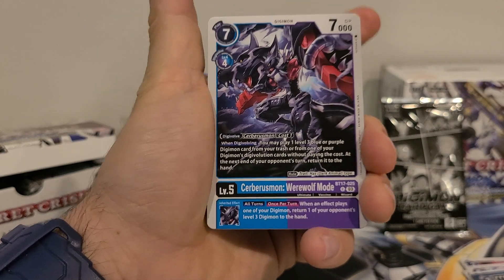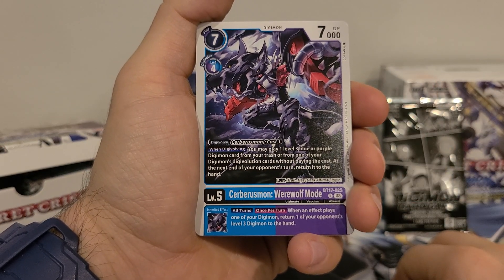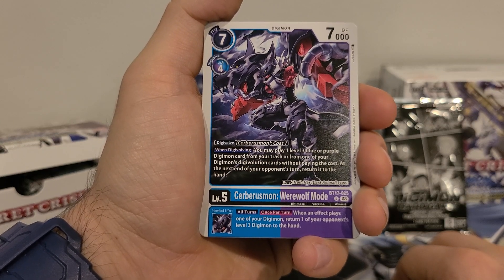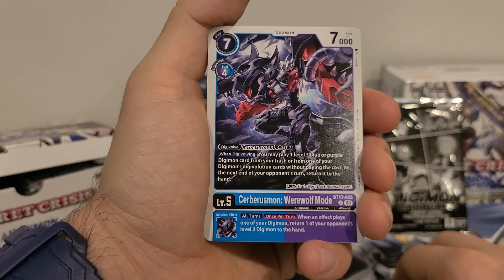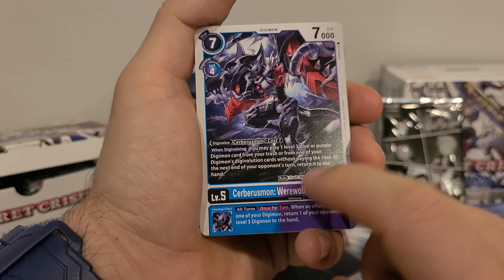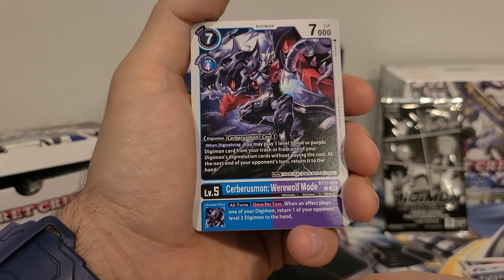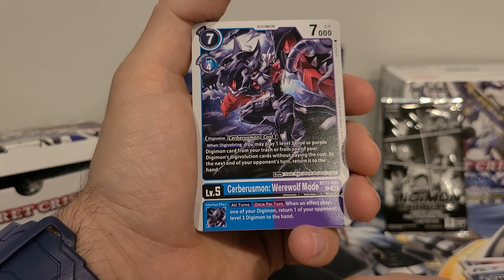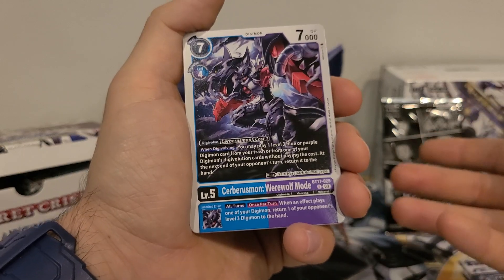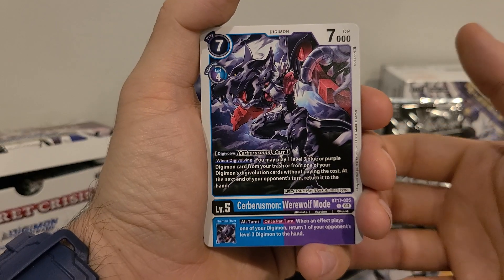Cerebrismon Werewolf Mode: 7 play costs, 4 digivolution costs, 7000 DP. Digivolves from Cerebrismon for a cost of 1. When digivolving, you may play one level 3 blue or purple Digimon card from your trash or from one of your Digimon's digivolution cards without paying the cost; at the next end of your opponent's turn, return it to the hand. This card has the Dark Animal type. Inherited effect: all turns, once per turn — when an effect plays one of your Digimon, return one of your opponent's level 3 Digimon to the hand. He seems pretty meh — I really like his design, but he seems meh.